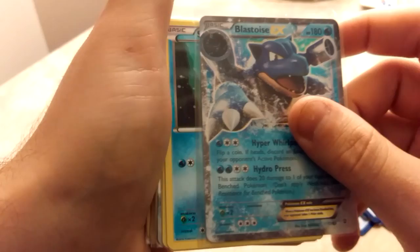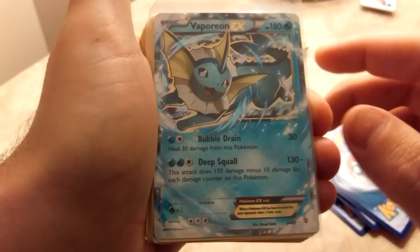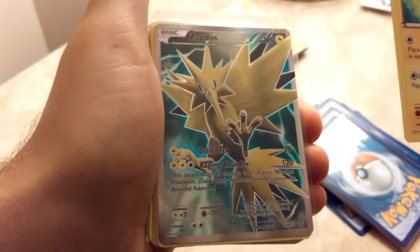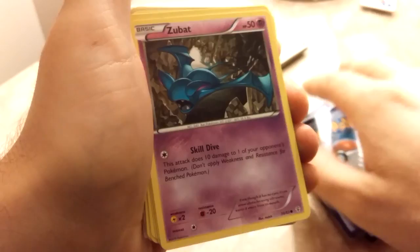Blastoise EX, Shellder, Cloyster, Krabby, Magikarp, Gyarados, Vaporeon EX, Pikachu. I know I'm missing the Articuno and the Raichu regular. The Zapdos Full Art.